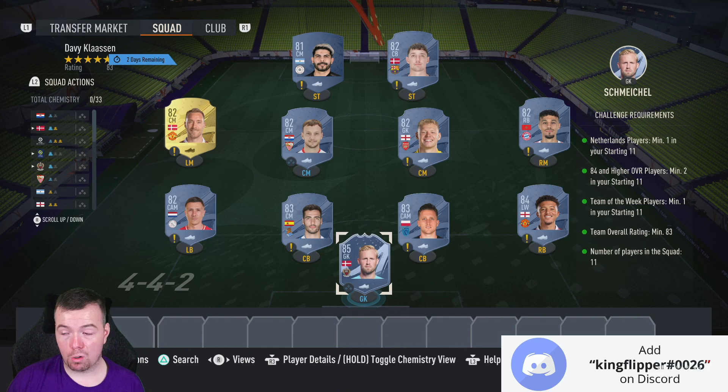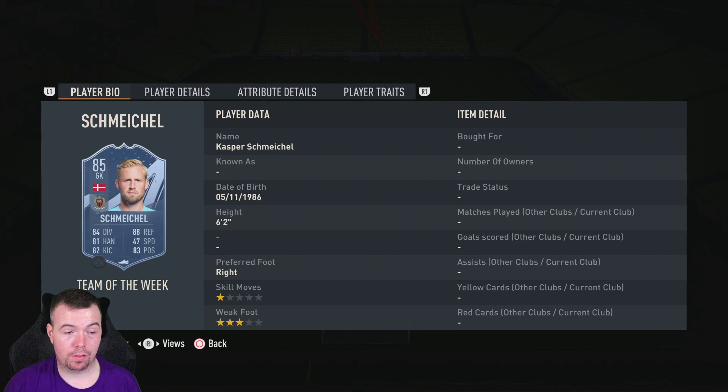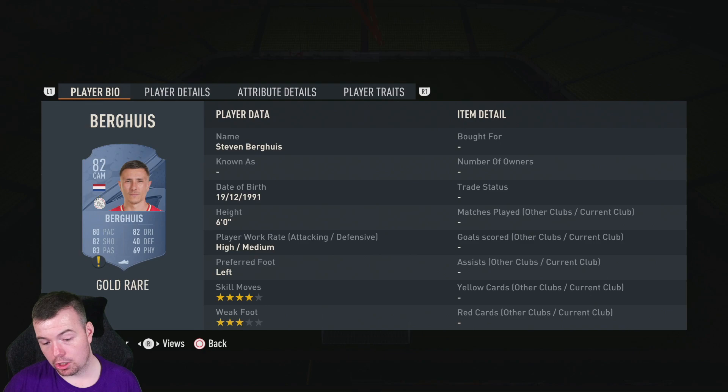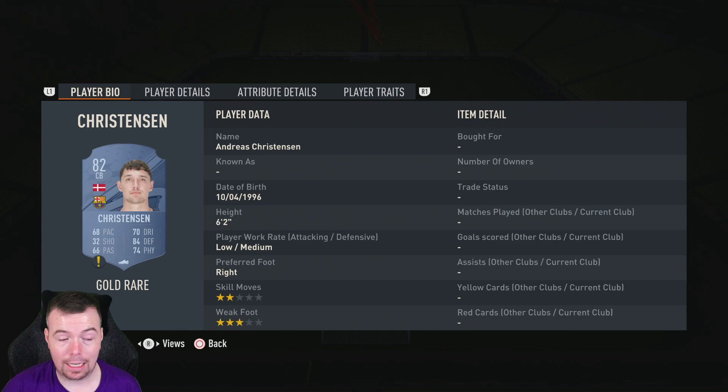You need a Team of the Week card - an 84 TOTW is around 10,500, Schmeichel is 11k. It's actually better right now to do an 85-rated TOTW card. A TOTW 83 with Schmeichel can work too. Then 11 players in the squad: if going 85, 84, two 83s, six 82s, and an 81. Sancho is one of the cheapest 84s at 2,500 coins. Zielinski and Moreno are 850 coins each.